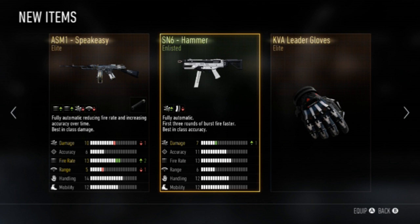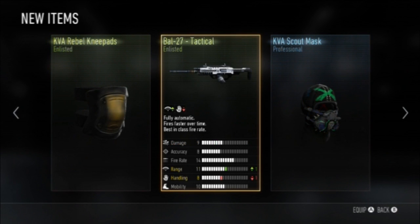Supply drops also feature gear that you can use to customize your character in the new virtual lobby. If you don't know what the virtual lobby is, I'll have a video up on that — check the playlist below for all the videos. Wait till you see some of the camos on the different gear and the customization options they have in Advanced Warfare.